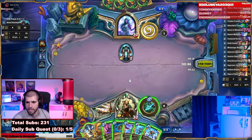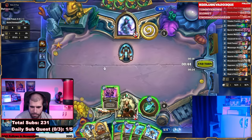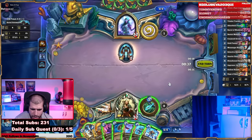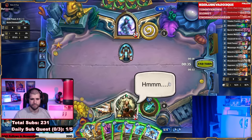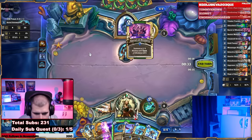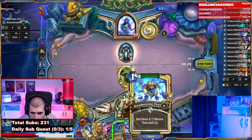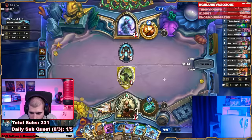Let's put down a Barrel of Monkeys for now. Next turn we can coin — actually let's just play the barrel right now. Next turn we get the Buzzards, Awakened Tremors, and maybe coin one Tremor out.